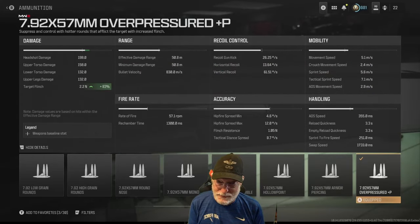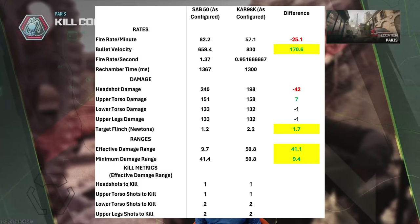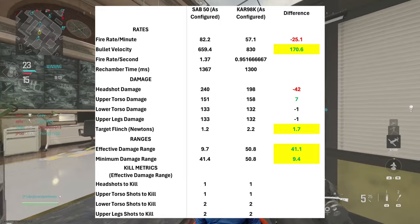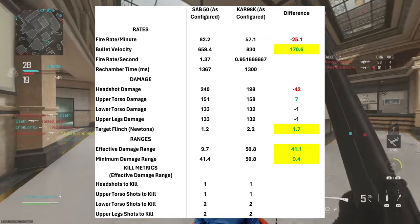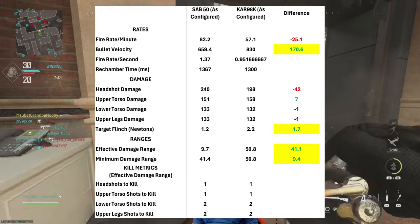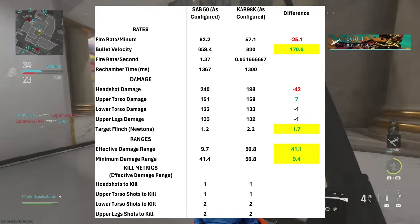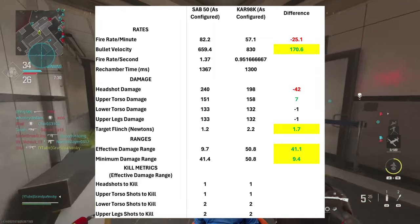Let's take this beast onto the field of battle and see how we got it to Interstellar. Before we start, let's check out some numbers. Compared to the SAB-50 — both are marksman rifles — bullet velocity is significantly better on the CAR 98K, as is target flinch and effective damage range. That's 50.8 meters for the CAR 98K versus only 9.7 meters for the SAB-50. That limited range is what kind of kills the SAB-50, in my opinion.